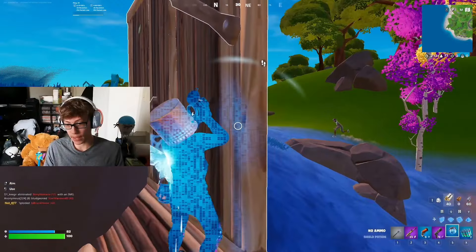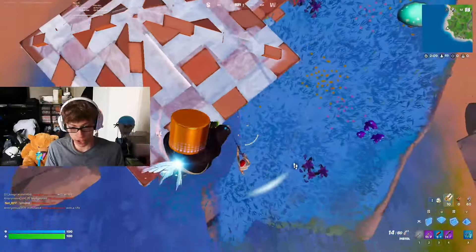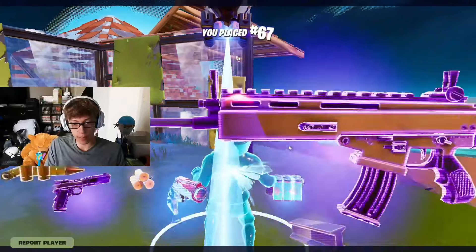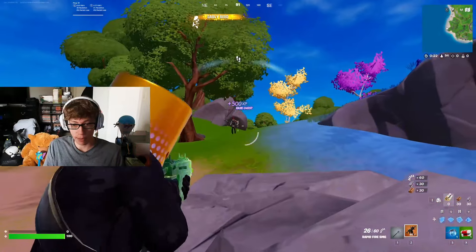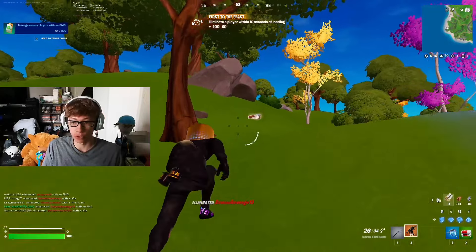I think this kid might have gotten the other chest, but I'm not sure, so I guess we'll find out. He has a shotgun, which is kind of scary. Let's try this again. I should be able to get both of these chests. There's a kid trying to land on me, though. Gold rapid fire — not even a real player. Free kill. Gold rapid fire is going to be crazy.